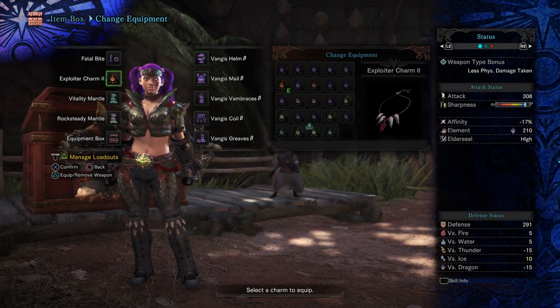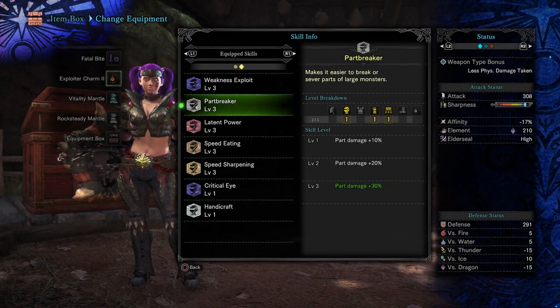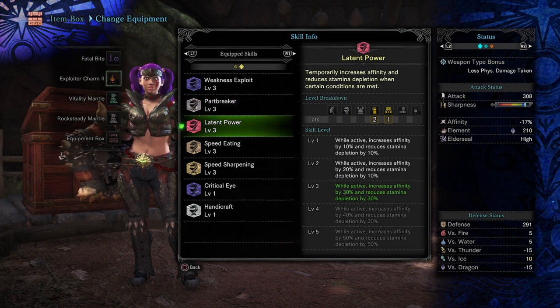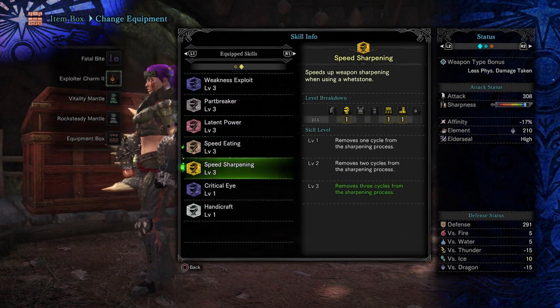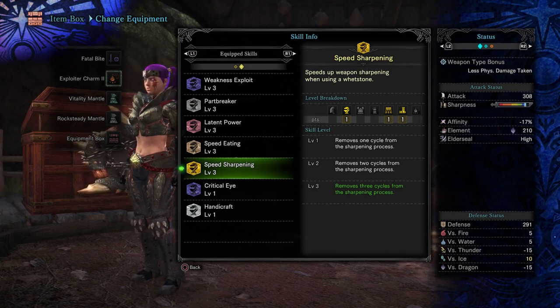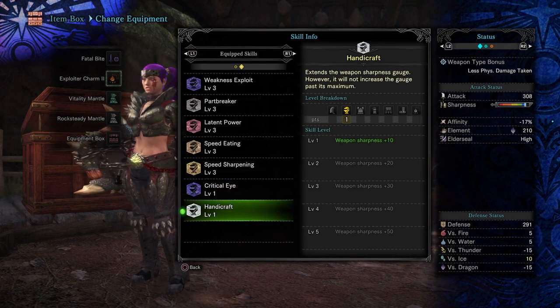For this damage build, we are using Weakness Exploit 3 and Part Breaker 3. So this is really going to be your farming version — you can break heads, tails, all the pieces you need to get gems and stuff like that. We've got Latent Power Level 3, Speed Eating 3, Speed Sharpening 3, which is going to make keeping that white level of sharpness significantly easier. We've got Critical Eye 1, which you can swap out for whatever you want, and Handicraft Level 1.